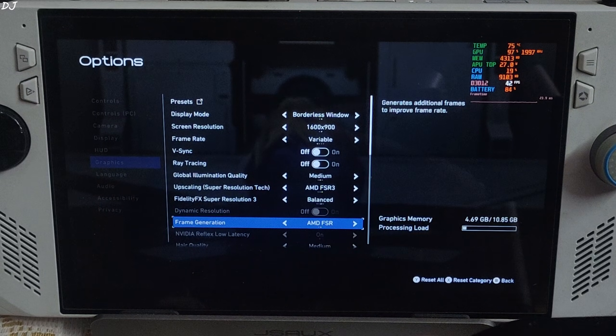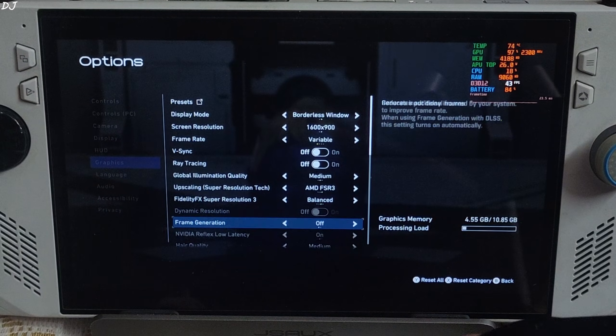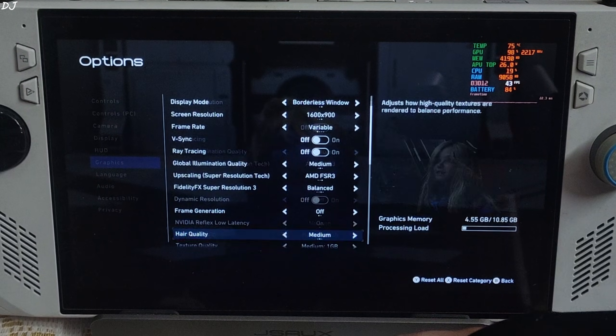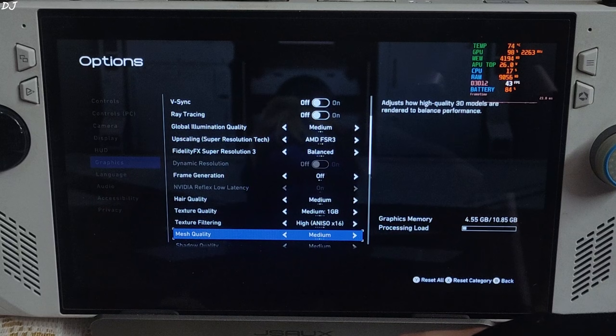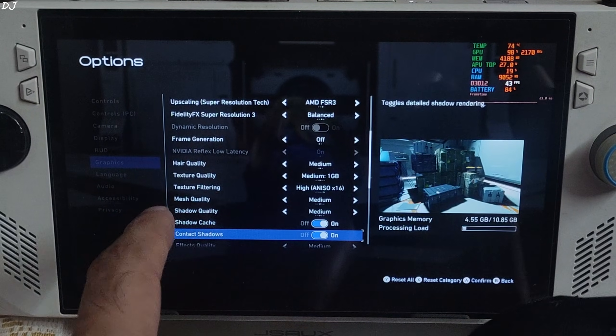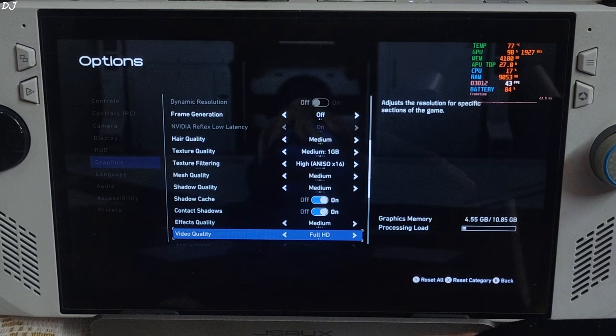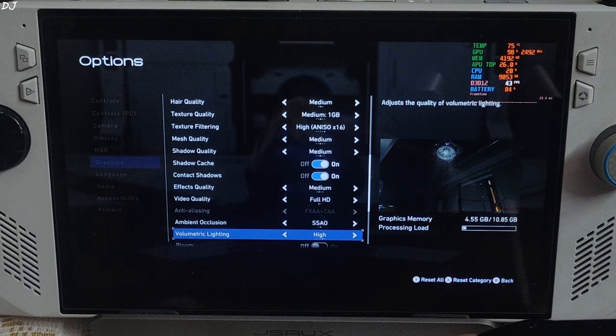Frame Generation is set to AMD FSR — I'll disable it for now. Most settings are at Medium: Global Illumination Medium, Texture Quality Medium 1GB, Texture Filtering High, Shadow Cache and Contact Shadow enabled, Video Quality Full HD.